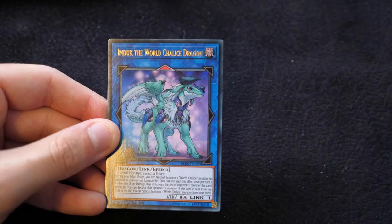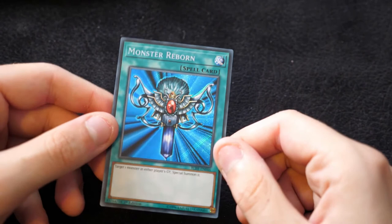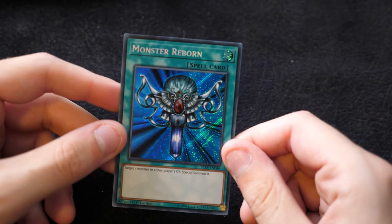Sandion, Summon Dice, Imduk the World Chalice Dragon — a cool reprint — Eater of Millions, and Monster Reborn in Secret. This is gorgeous, definitely worth picking this guy up. Absolutely awesome to get this original artwork Monster Reborn in Secret Rare.